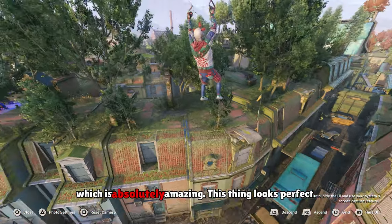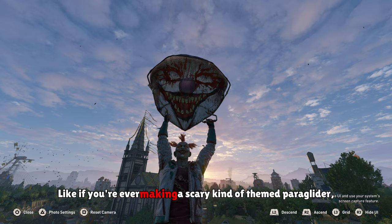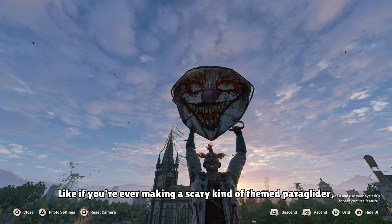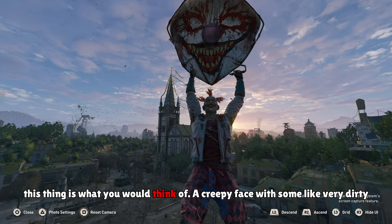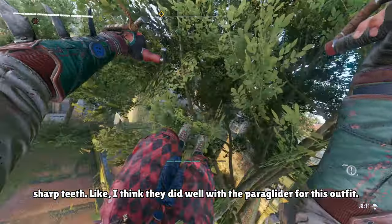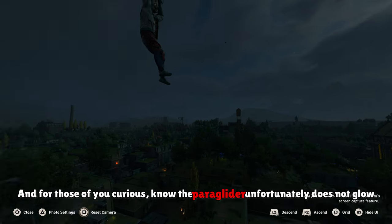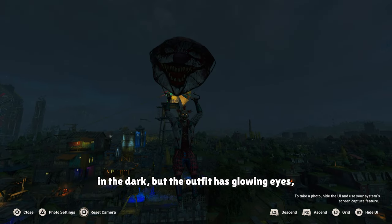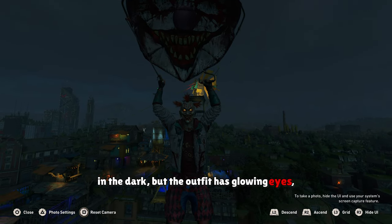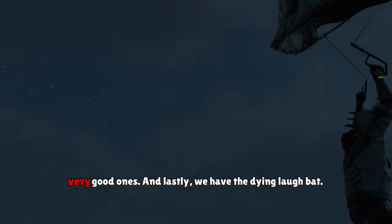Up next, we have the paraglider, which is absolutely amazing — this thing looks perfect. If you're ever making a scary themed paraglider, this is what you would think of: a creepy face with some very dirty, sharp teeth. I think they did well with the paraglider for this outfit. The paraglider unfortunately does not glow in the dark, but the outfit has glowing eyes, which looks really intimidating. I love this little feature — if you're taking some night pics, you'll get some very, very good ones.